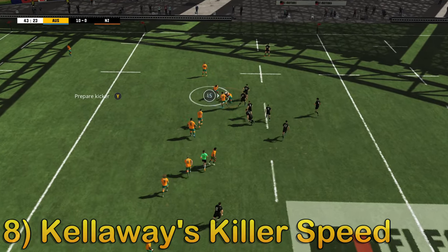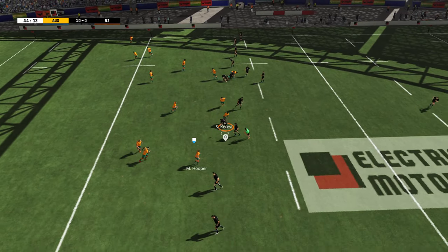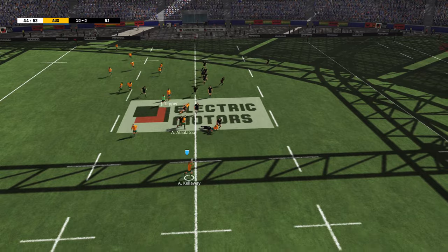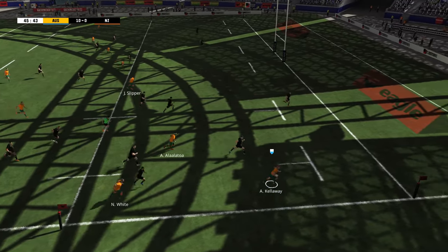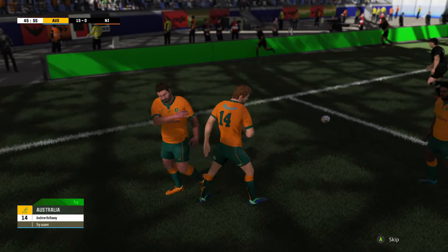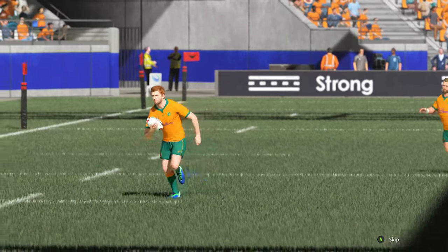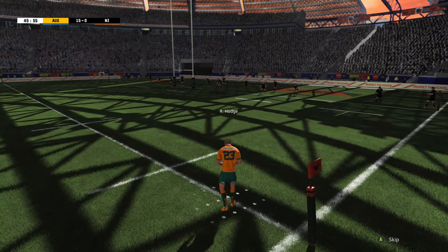Rhys Hodge has come on at fly half to try and add a slightly different dynamic to this team. Australia go right again — there's that hole in the midfield, we've seen it a couple of times today. Rhys Hodge gets it out to Andrew Kellaway. It's a tough run, Jordy Barrett's trying to get back. Andrew Kellaway takes it into the corner. What beautiful play by the Australian team here — look at that run by Michael Hooper straight through the middle. Had to be covered by Rico Ioane, but unfortunately he had to come off his line, which just meant that Andrew Kellaway had the length of the pitch to run. Jordy Barrett unfortunately not going to get back for that one.